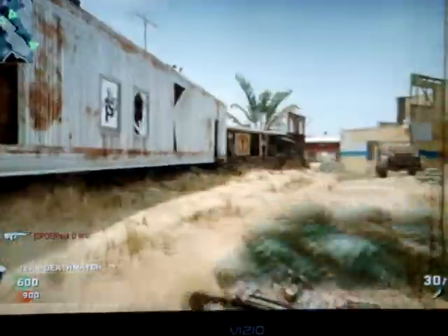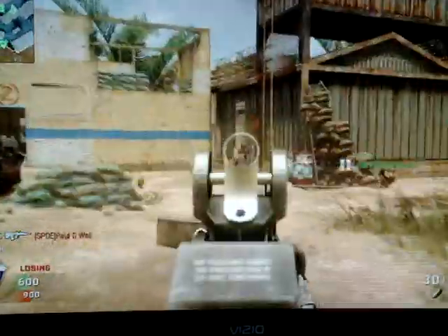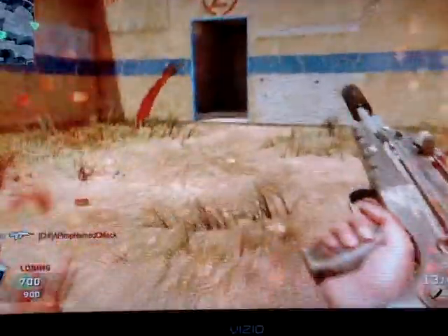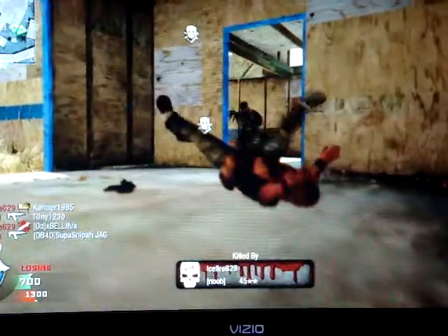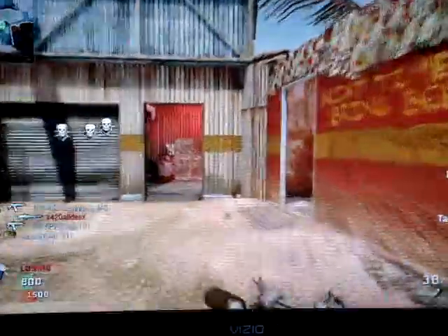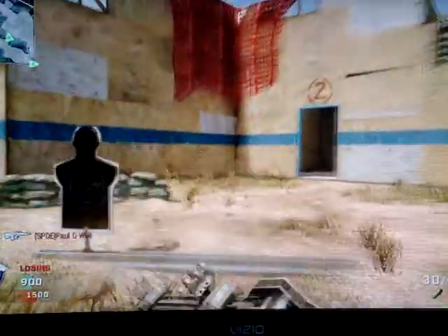I think this map is Firing Range and I'm playing Team Deathmatch. The FAMAS is now automatic — if you didn't know, you don't have to have Rapid Fire on the FAMAS to make it automatic. Once you buy it, it's just automatic already.